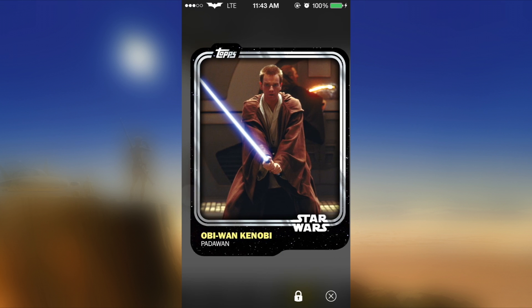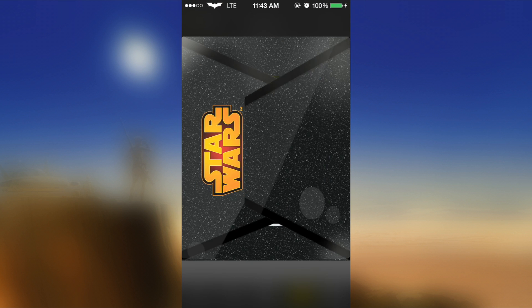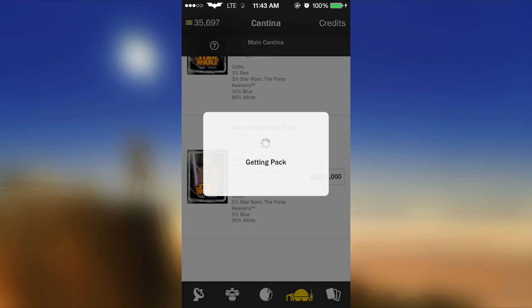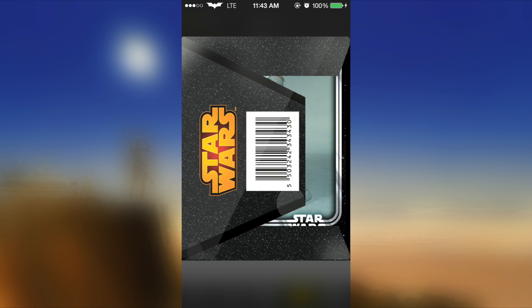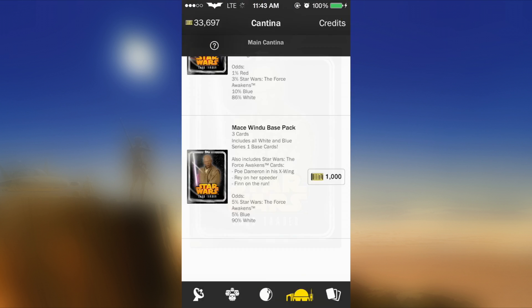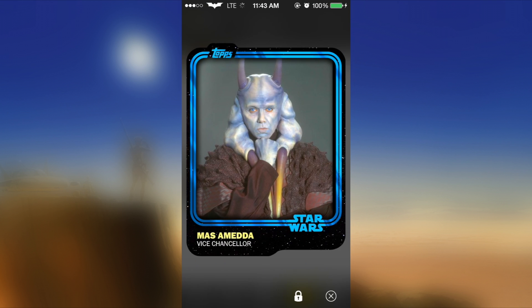I keep getting Force Unleashed cards. Don't get me wrong, like I stated in my last video, I like them — they're pretty awesome. It's just that when you're going for that Darth Maul card, you see something pop up with the blue outline and you're like, 'Oh yes, Darth Maul!' And then boom — nope, it's just an X-Wing pilot. Kind of a little bummer.